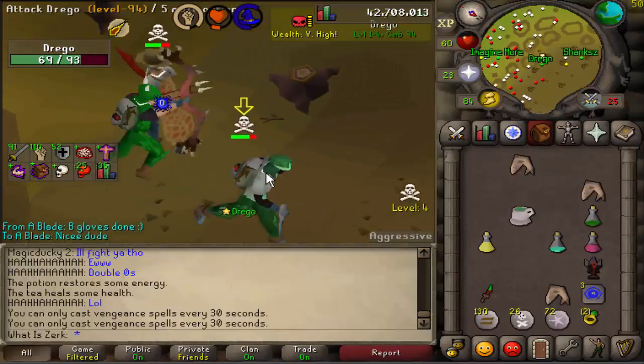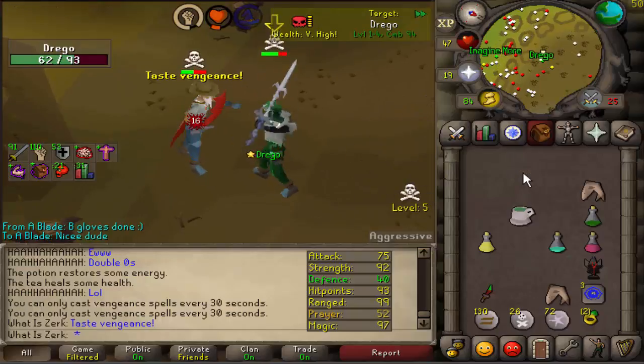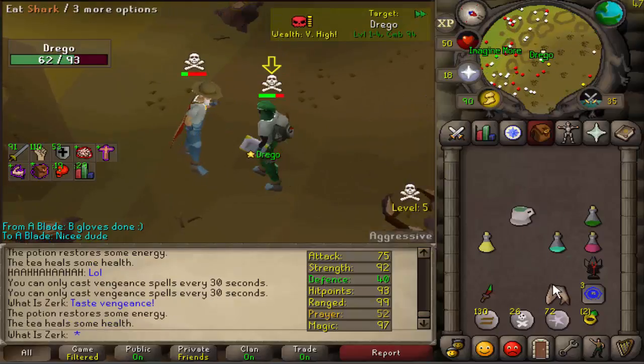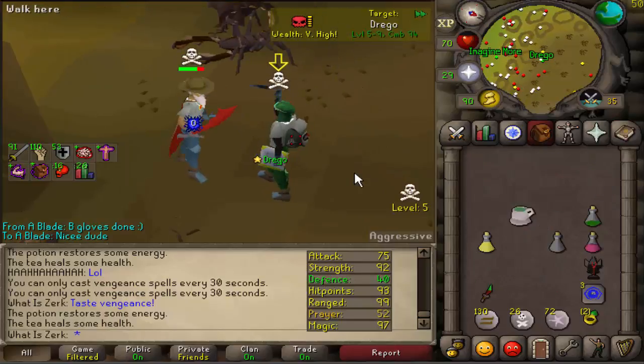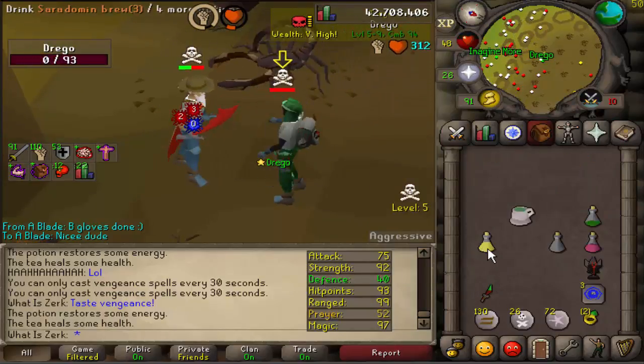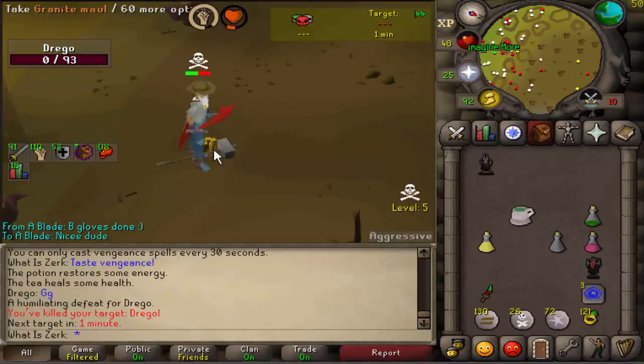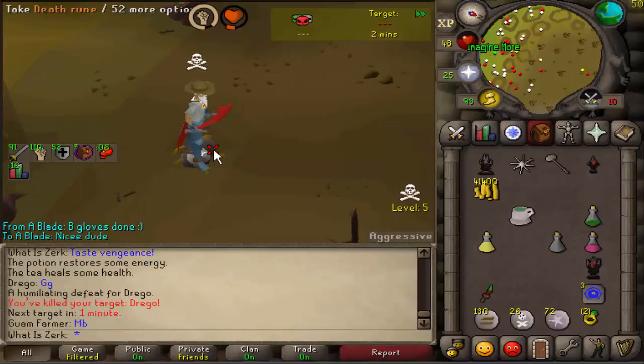We haven't got venge for like 20 seconds so we're gonna have to get a Rambo DDS spec in - we're literally out of food. Come on, we need to get this DDS spec in. One tick - 28-25 with the poison stack - good fight man! TF5 PK as well, that is really nice.